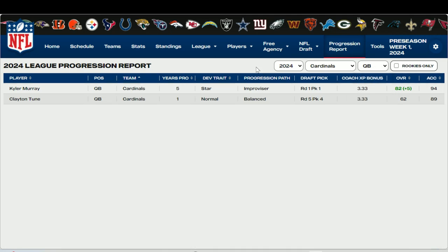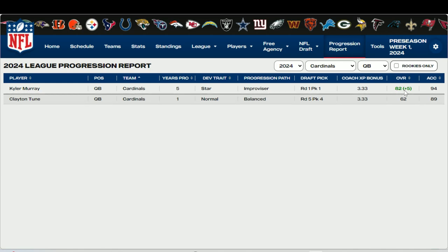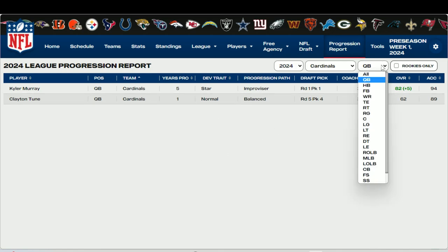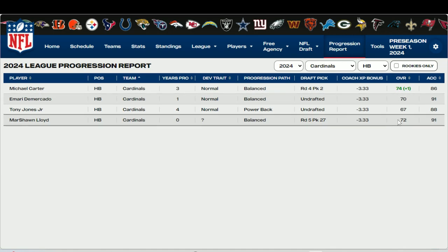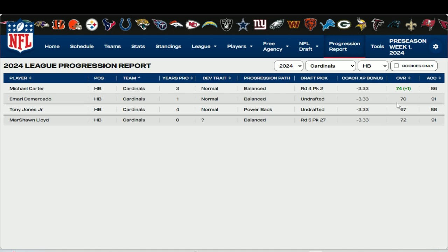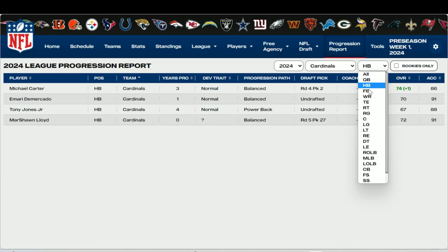Clayton Toon, normal dev, had no bump and stays at 62. Kyler Murray got a plus 5, which we were hoping for. Michael Carter, one of our backup running backs, got a plus 1, so he's fighting that rookie for the running back 2 spot. The starting running back isn't even listed here - at 29 years old, at a certain age you probably don't get progression bumps. Big news at receiver: Malik Neighbors, our second pick of the draft at pick 23, goes up plus 7. His acceleration is up to 96 and he's an 83 overall - already our number one receiver in preseason week 1. Nobody else had any movement at receiver.